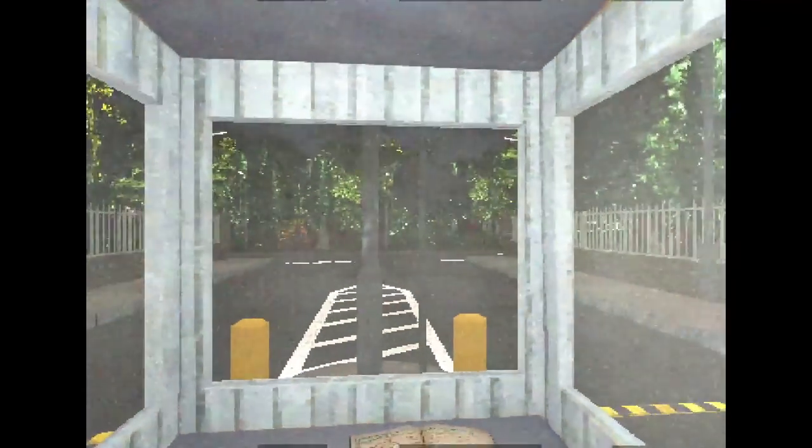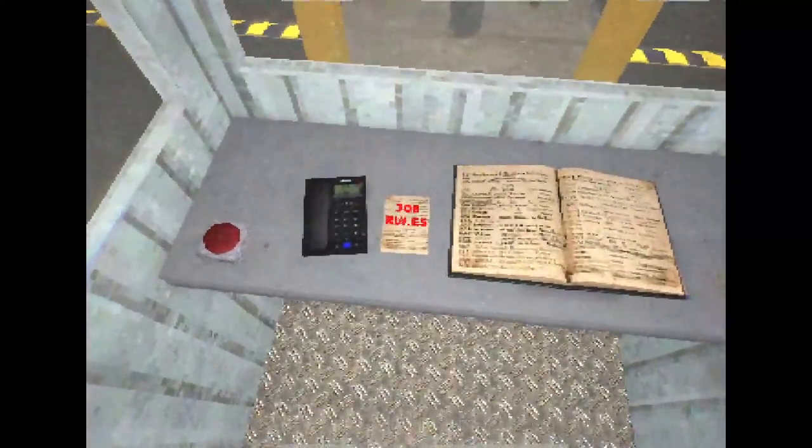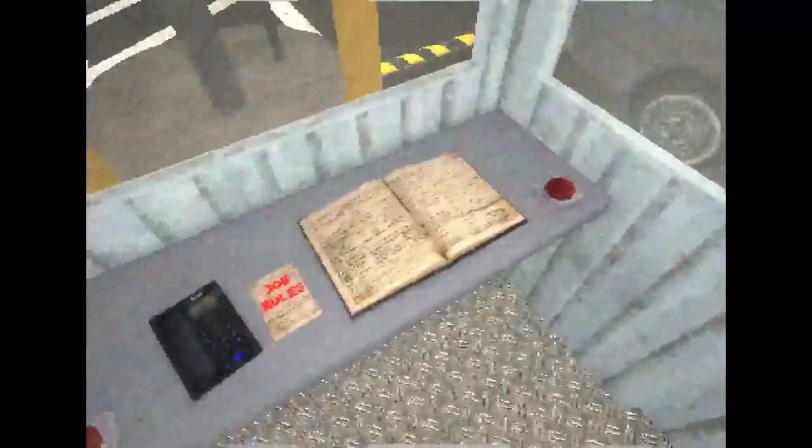September 7th, 1996. Oh, this is freaking weird, I do not like this. Job rules: make sure to talk with the person in the car, they must work here. Check the person's license plate at the front of their car. If the person's license plate is on the employee register, let them in. If they're not on the register, tell them to leave. Only open the gates for employees. Keep the gates closed until you've checked the person's plate and personal ID.